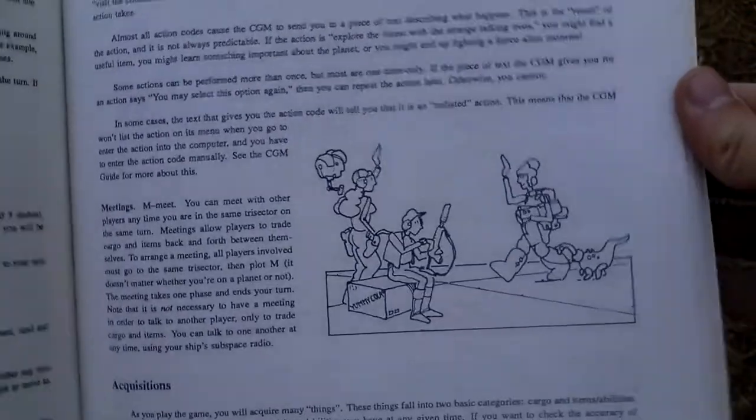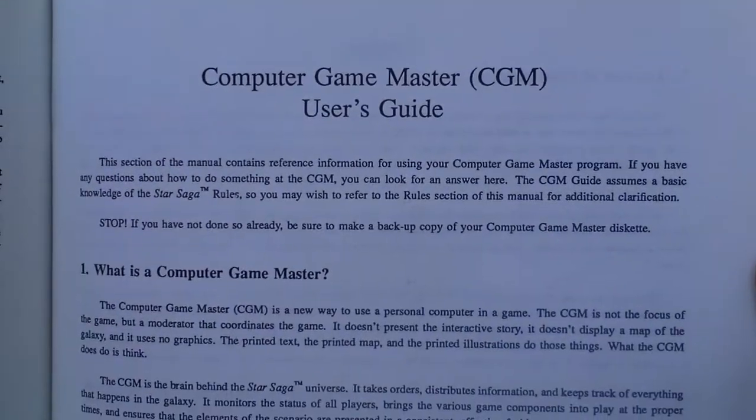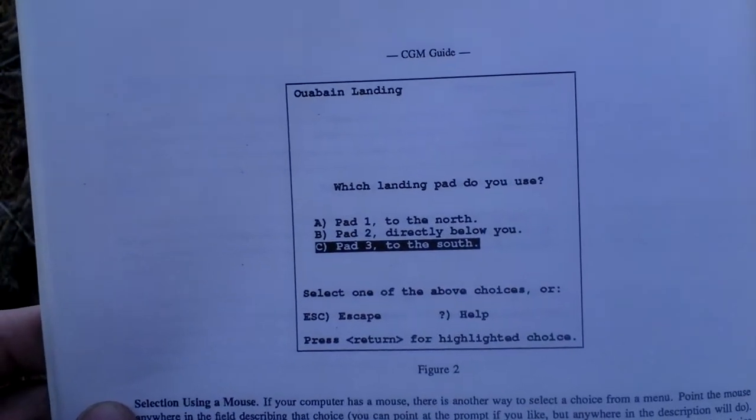The computer actually only does some fights, counts numbers, and writes what you should read — what part of the books that are present here. This is how you should actually play the game, how the combat works, and the computer game master user's guide. This is the game interface — this is how it looks. As I said, only text, no pictures.